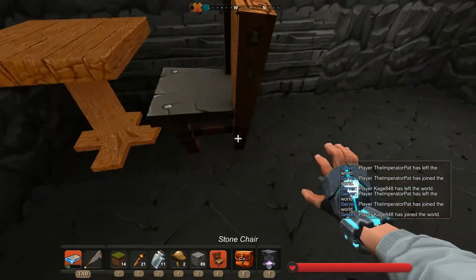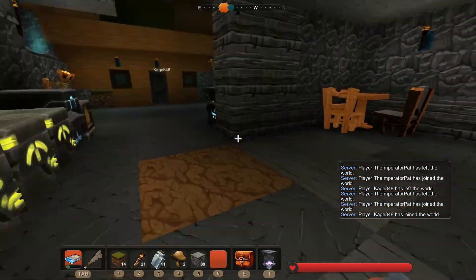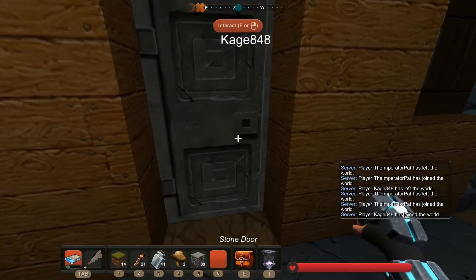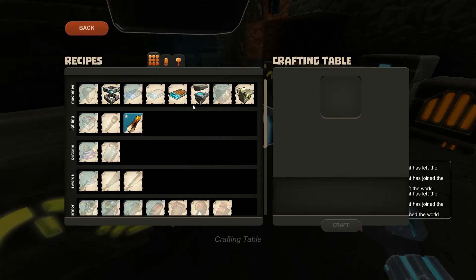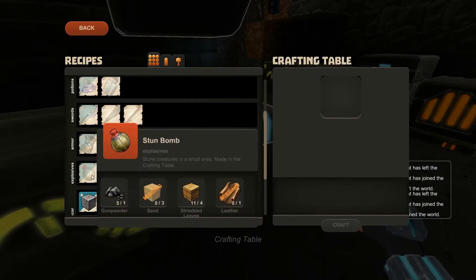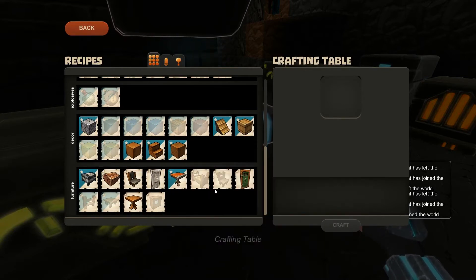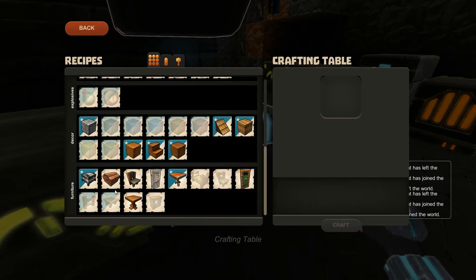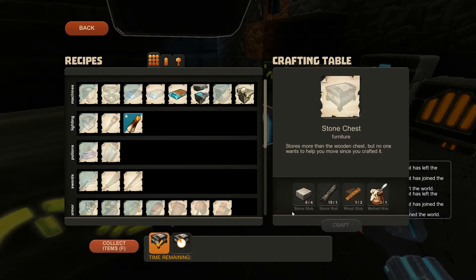Look at this fancy schmancy door. Somebody gets a comfortable chair, somebody gets to sit on a rock. Hey, first come first serve. Let's see what else I can make — I've got TNT, stun bomb, window, stone table, stone chest — two of them.